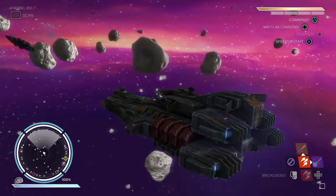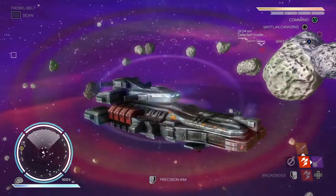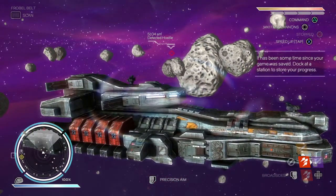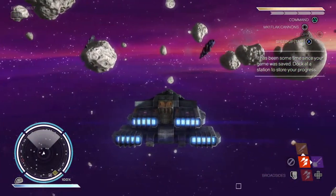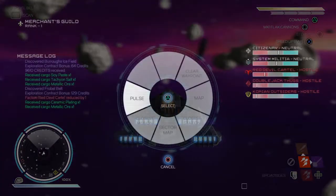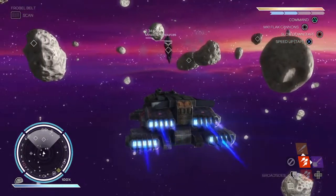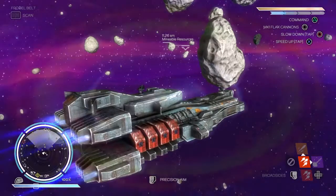We've got everything. I was actually heading towards this area — there are some hostiles over there. We'll take care of them if they come any closer, no problem, unless they end up running away. But yeah, this is the place we were heading for — mineable asteroids and that kind of stuff.